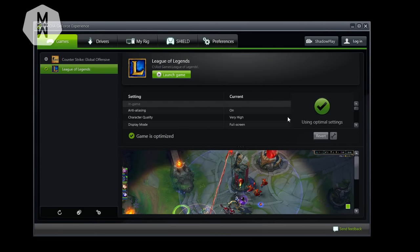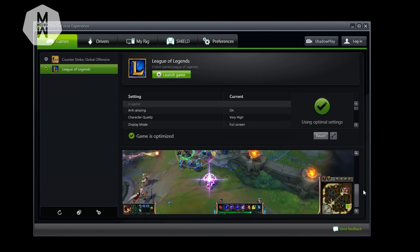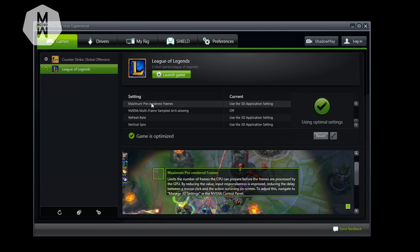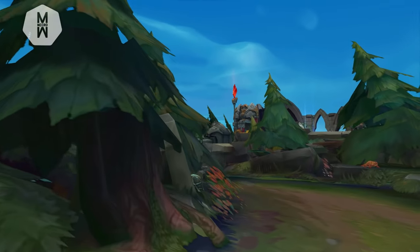If you have an NVIDIA card, make sure to have GeForce Experience installed. In GeForce Experience, you'll see all your games listed and their recommended settings. Make sure to optimize your games using GeForce Experience because it provides the best balance of maximum performance and graphics quality. It knows your hardware better than manual guessing, so use it for every game to run them smoothly.